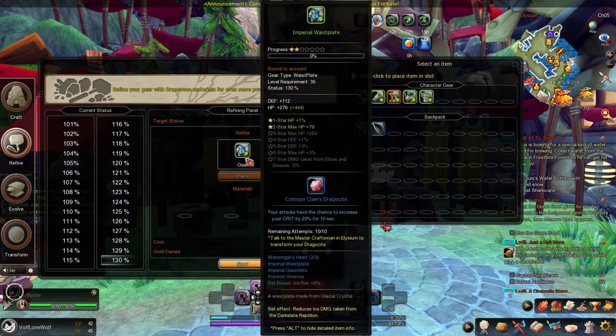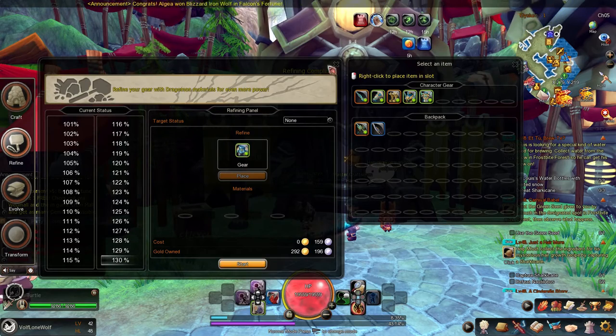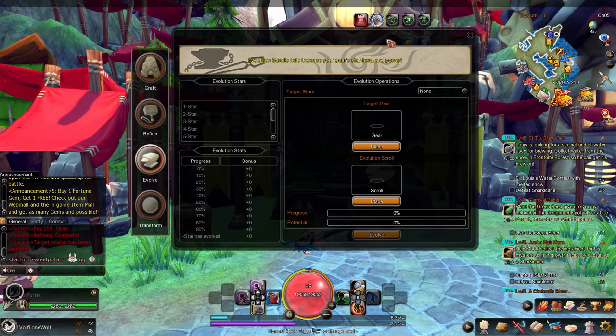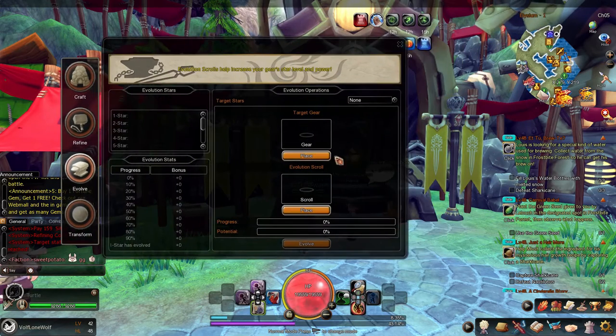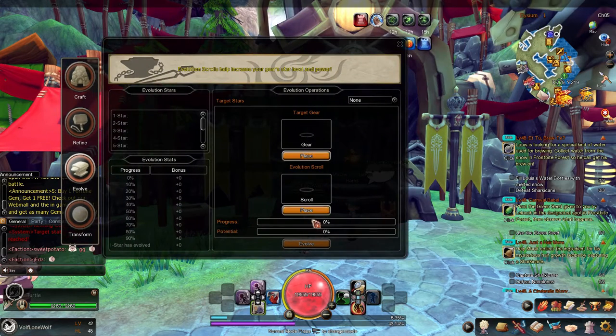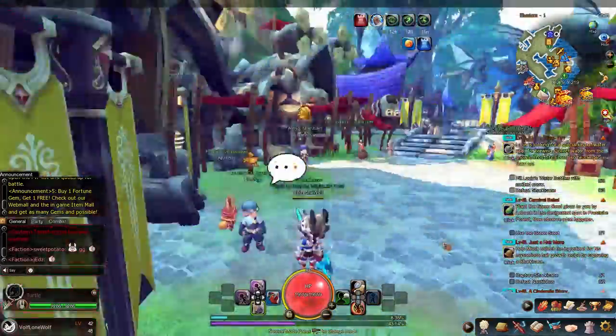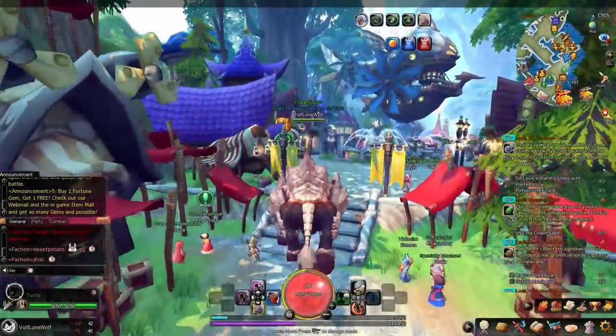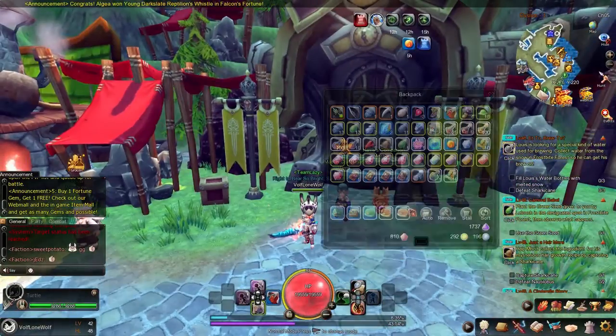There we go, it's maxed out. I can't go any higher — it's completed. Now we're moving on to evolution. Evolution requires you to have your scrolls inside your backpack, not your bank, so I'm going to go get my scrolls and be right back.